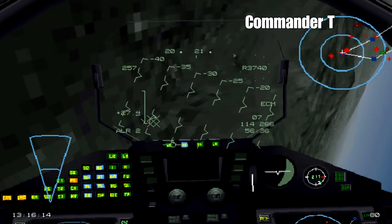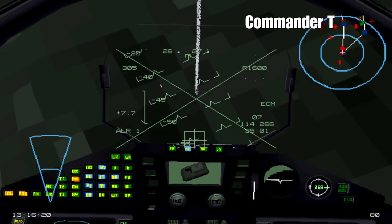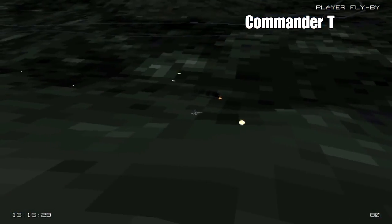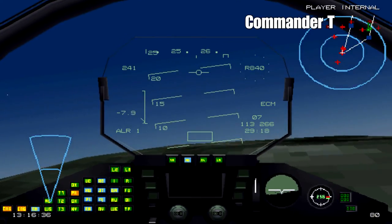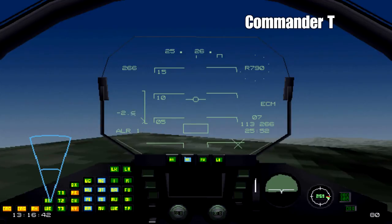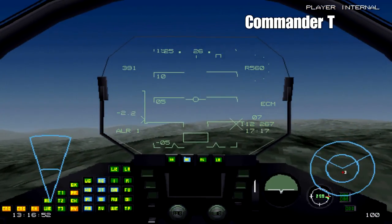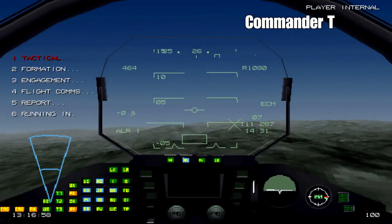Now we're under heavy fire and we've got to get out of here. We've let our airspeed drop to about 250 knots. Missile away, target acquired, missile away - pull up, pull up, let's get out of here. Put our afterburners on and go low and fast. We've been hit - there's some damage on our wing. That's the problem: if you let your airspeed drop you become an easy target.